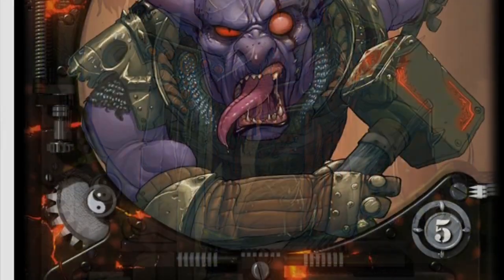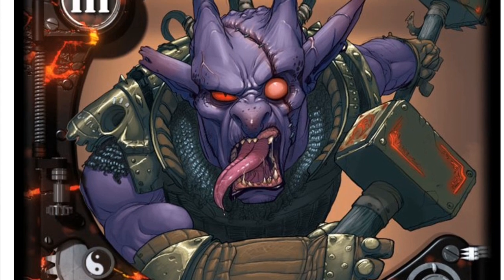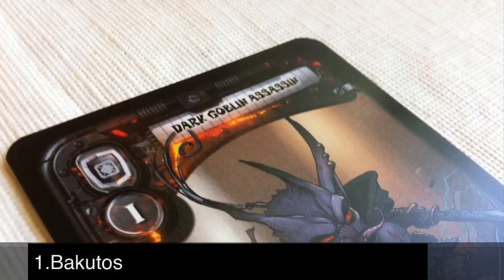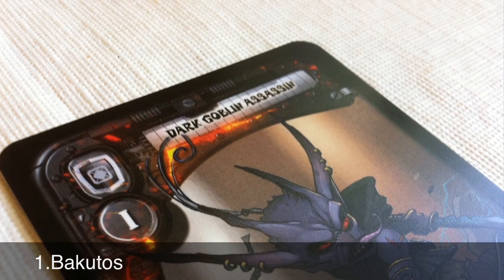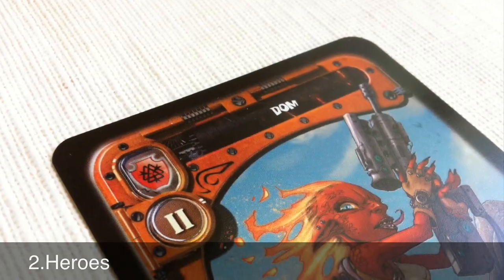You're going to get three types of goblins within each of the unique clans. You're going to get level one goblins which are Bakudos, level two goblins are your heroes, and your level three goblins are your generals.